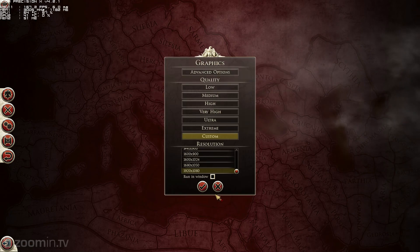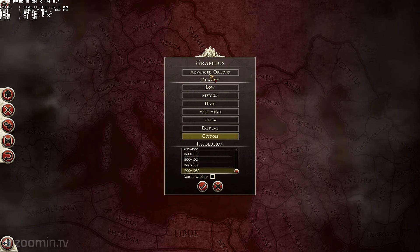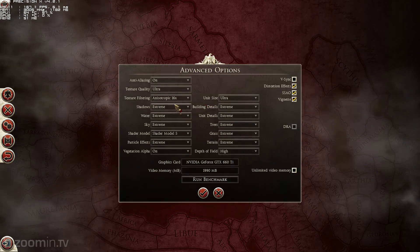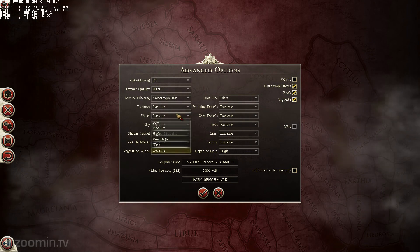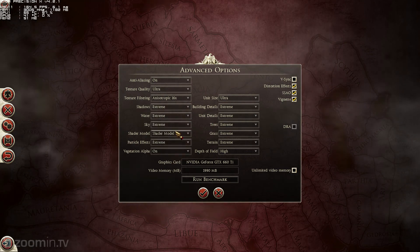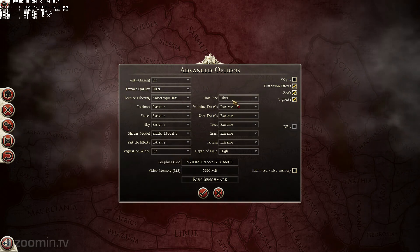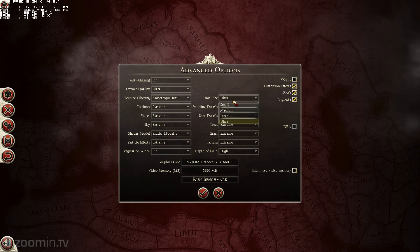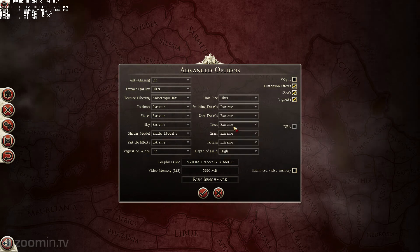I'm running 1920x1080 custom quality. I have it basically on max, and my graphics card is an EVGA 660 Ti Signature 2. You guys can see all my settings here. I'm going to go ahead and run the benchmark.